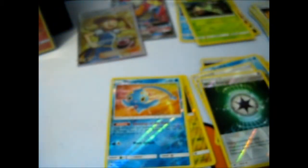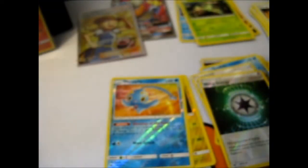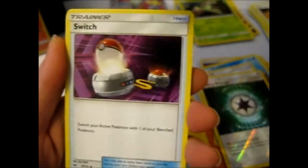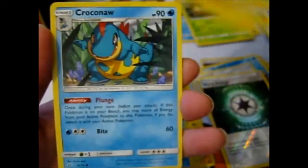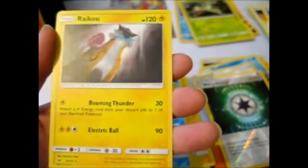Hopefully — before I forget in my forgetfulness — I'm going to do a decode for you. Metal Energy. Switch. Carnivine. Floatzel. Voltorb. Rapunna. Scraggy. Torcat. Fussel. Reverse Incineroar. And there's a Raikou.